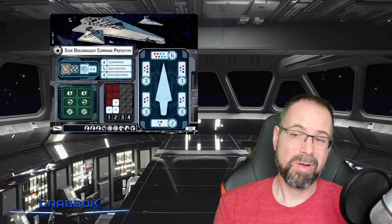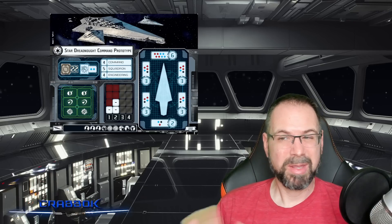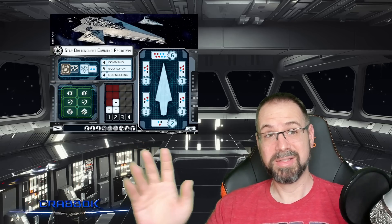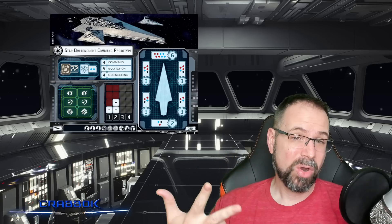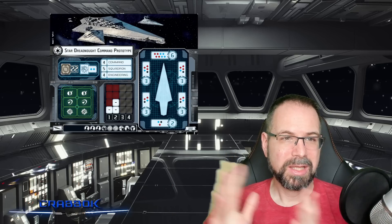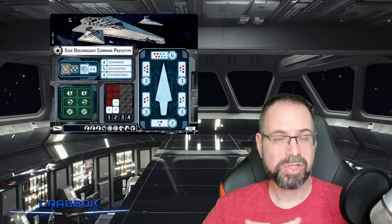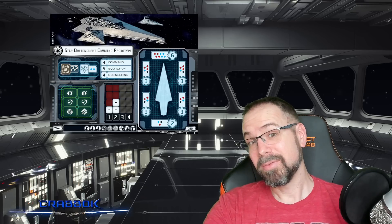Piet is okay, Thrawn isn't too bad, and there are some other options more theoretically. I'll point out that Madi does nothing for this ship, because it is a huge ship — Madi only affects small, medium, and large ships. The other commanders and cards that reference ship size: this is considered a huge ship. It is not considered a large ship, but it is bigger than a large.